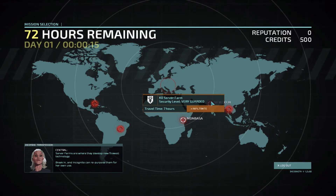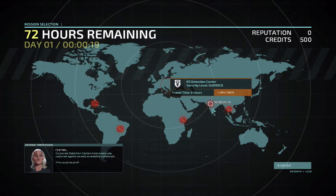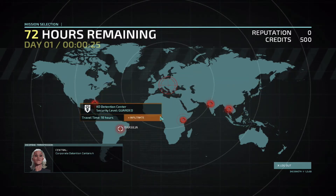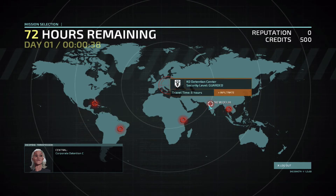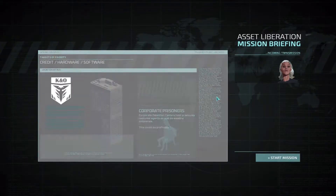I'm going to talk over the narrator a bit. Guarded is the easiest level of difficulty, so I'm going up at the guarded level first. Probably something close by where I am here in the middle of Europe. Over here we've got a detention center. It says captured agents as well as wealthy collaterals. So if I can get another agent, that would be pretty awesome. I'm going to pick this closer one to infiltrate this place.